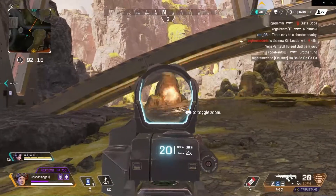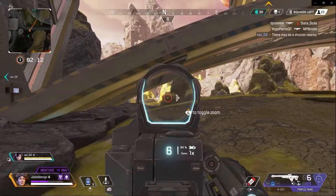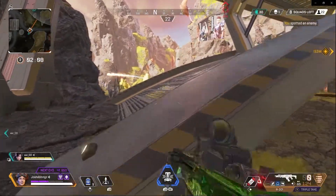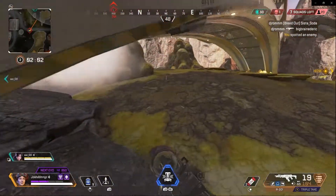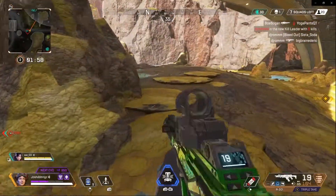I jump down — obviously I don't take any fall damage — and I see Pathfinder, I almost get them. It's okay, I'm pinging to my teammate, letting them know they're right here.